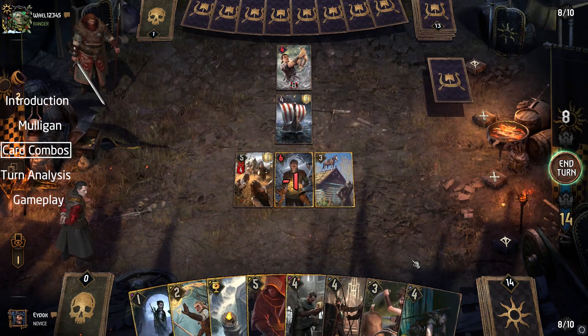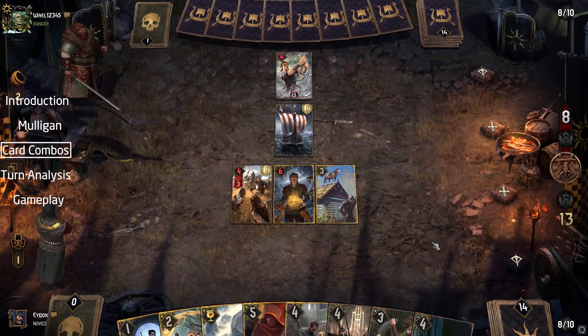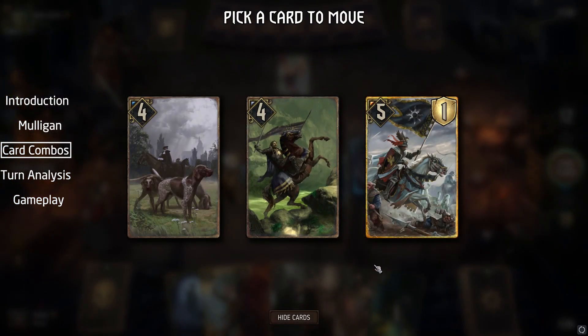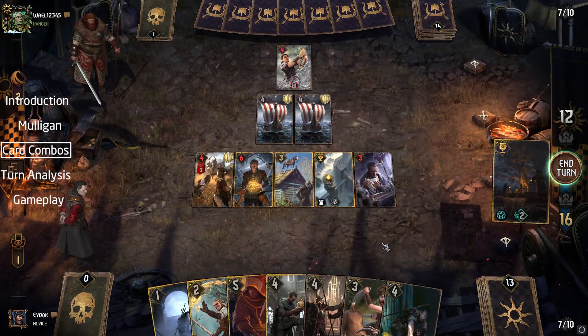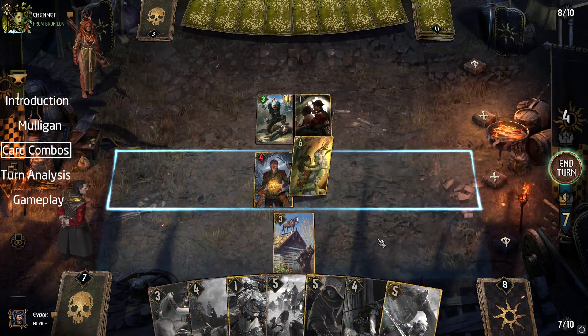Here is another combo which can be game decisive. We play War at the All Seeing on the melee row, putting the highest provision cost card on top of our opponent's deck. If it's something we want, we can either play Gorf the Duet into Viper Witcher Alchemist, exchanging the card and pulling it out afterwards, or simply play War at into Cantarella, giving us the card right away.